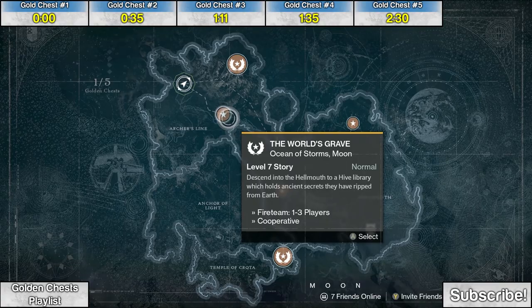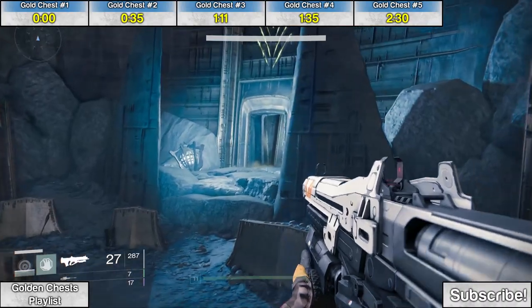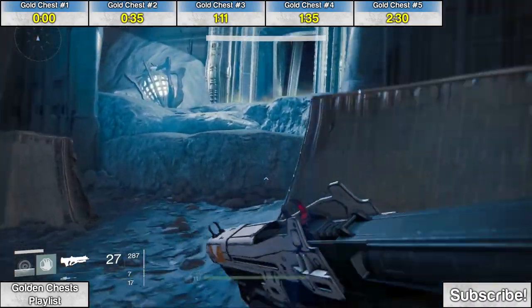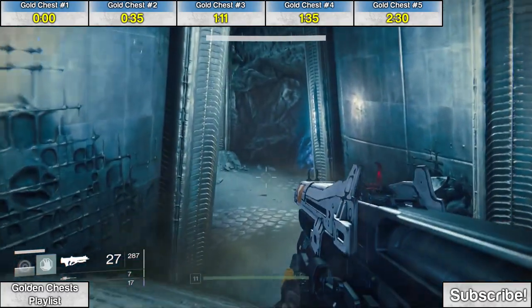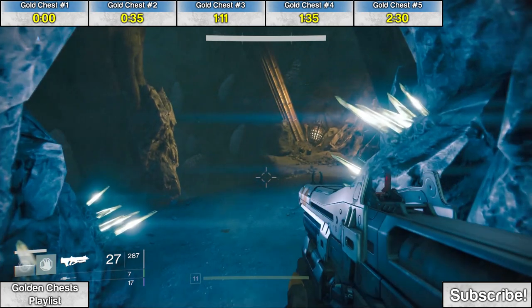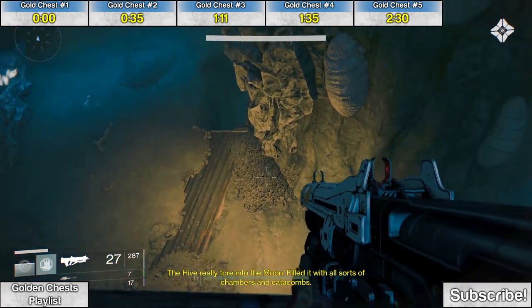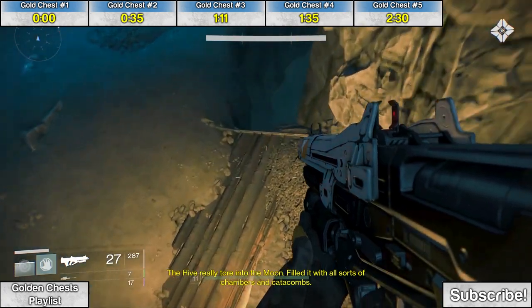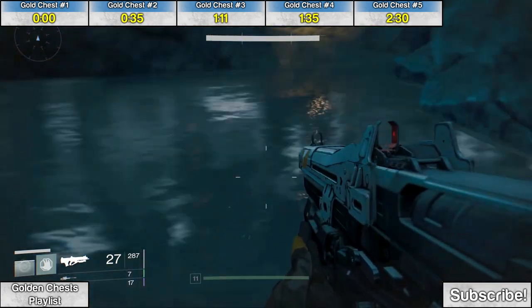The next two golden chests can be found during the mission the World's Grave. Choose that mission and it'll be easier to follow the waypoints. As you make your way through the Hall of Wisdom, go down the spiral staircase and drop into the water. Follow the water around a corner and the second treasure chest will be there soaking in the water.